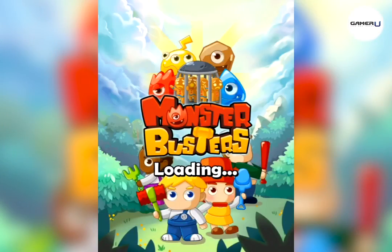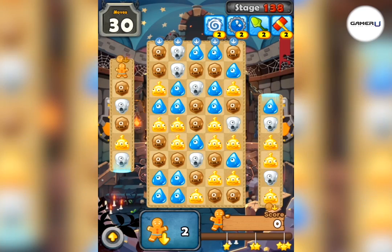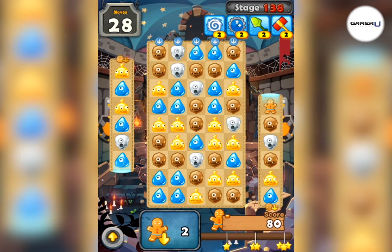Welcome to GamerU Tips and Tricks for Monster Busters level 138. To pass level 138, you must bring down two gingerbreads within 36 moves. Note that the gingerbread will flow from column 1 to column 7.